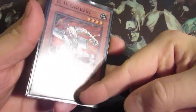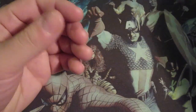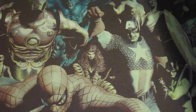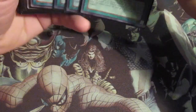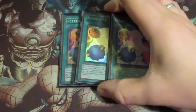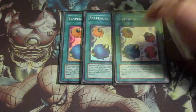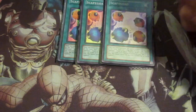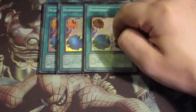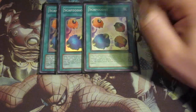DD Assailant is a 1700 attacker, which is really strong. I think there's 16 or 17 monsters. For your spells, I have triple Scapegoat. Some builds including Bart's are running two, but I like three - nothing to say about it. In my opinion, one of the most important cards in the deck, because this card lets you make Thousand-Eyes Restrict.